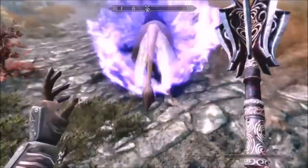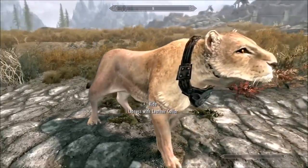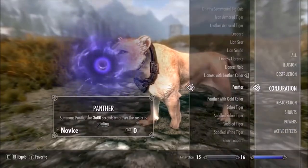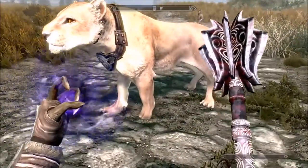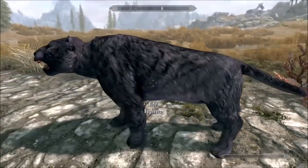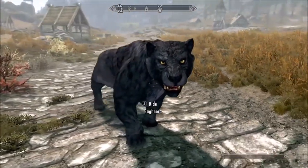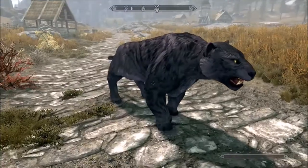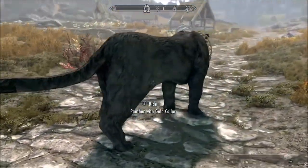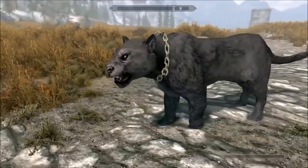And then we have a lioness with a leather collar. Look how cute her face looks, it's so cute! And then we have a black panther named Bagheera from the Jungle Book. And then we have a black panther with a gold collar. His face looks so cranky there.